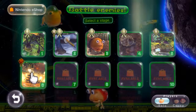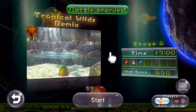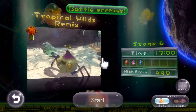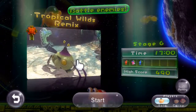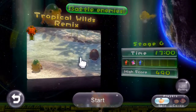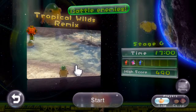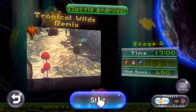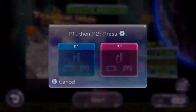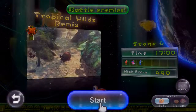I was really disappointed with the downloadable content last time because it was the same mission stages but they just changed up the position of the enemies. But now this time it's kind of cool because they are taking place in the single player levels from the story mode. I think that's actually awesome because you could play it in co-op, but I don't have anybody here with me today so we're just gonna play it one player.